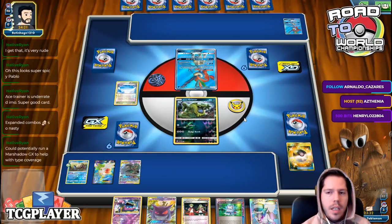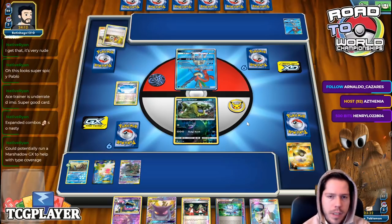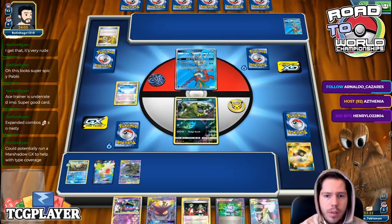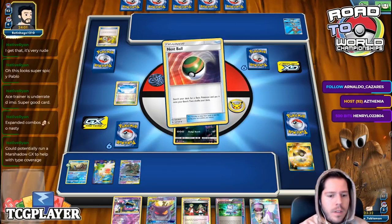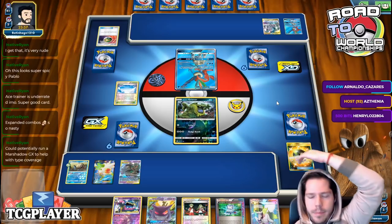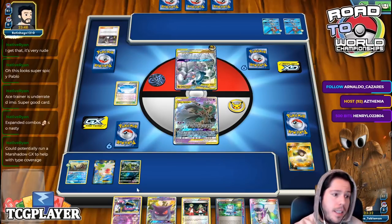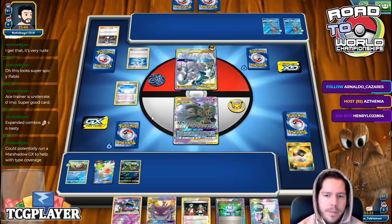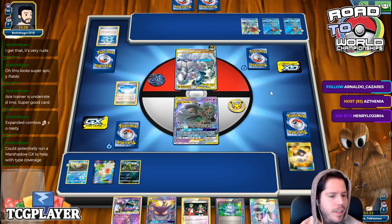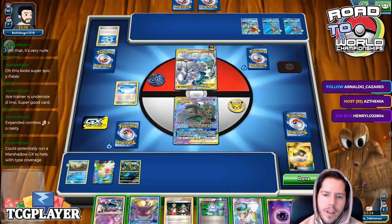If I top-deck Battle Compressor or Float Stone I still have possibilities to get out of this weird spot. I could also Computer Search for Shaman. We see a Nest Ball — this is like a weird Expanded ADP, which with Altar and Energy I guess makes sense. My opponent goes for Kuzma, which literally saves me a Float Stone. I'm very happy with that. Now I'm going to Computer Search away these two and go for a Shaman.